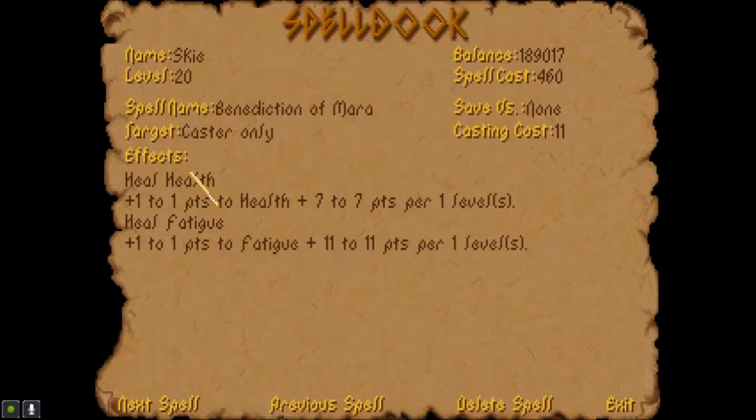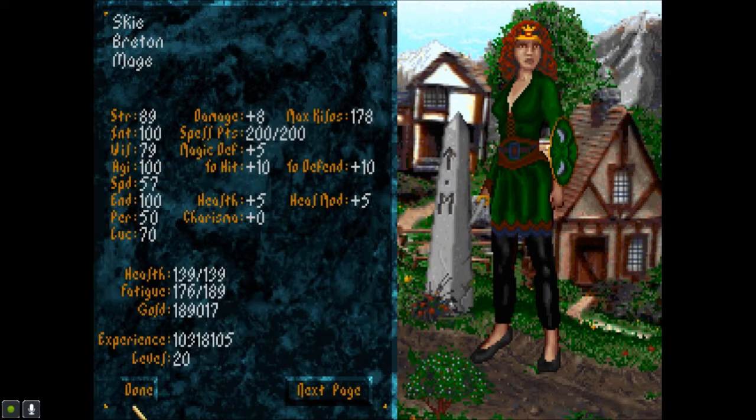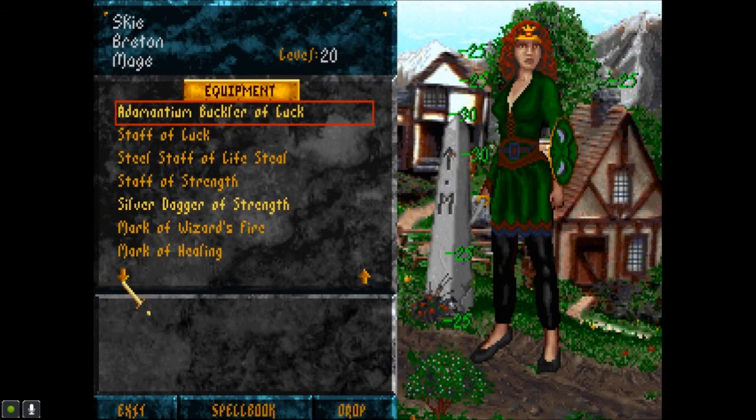If worse comes to worst, I can just absorb or reflect it anyway. Benediction of Mara — oh yeah, it has an improved heal. And it heals health and fatigue: 1 to 1 hit points of health, plus 7 points per level. That's a pretty cheap healing spell. Wow, 140 points per level — I should remember to use that. That would completely heal me, wouldn't it? That's a complete heal for only 11 magic.